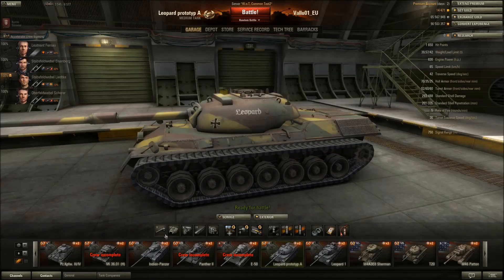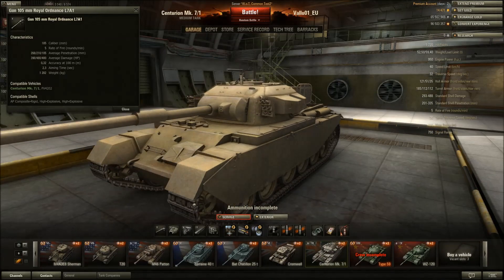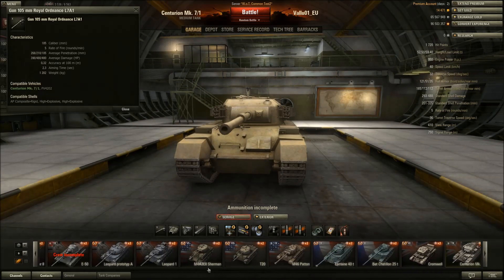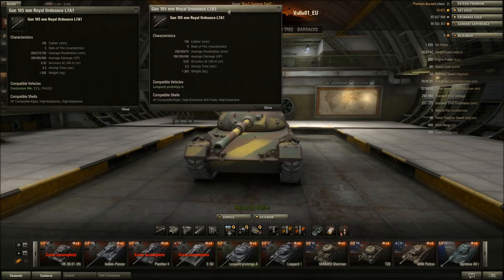And the gun - you all know the L7A1 Royal Ordnance gun on the Centurion by now, which is also on the FV4202 tier 10 British medium tank. Well, now the same gun, and I mean exactly the same gun - the same name, the same stats, it's all the same - is on the Leopard Prototype A. And in the Centurion it's really accurate on the move. Same thing on the Leopard, except Leopard has 25 more top speed.